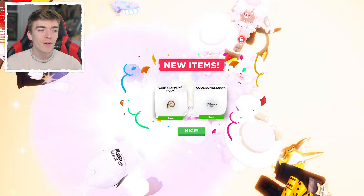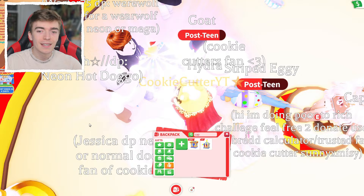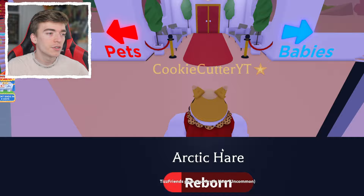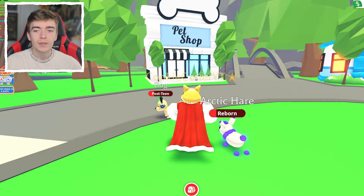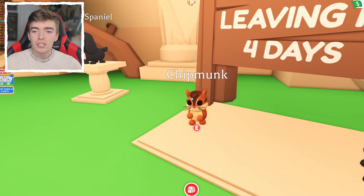We should get another legendary now. We've got nearly enough to make another one of those little monkeys. Then we're going to head over to the adoption center and walk through into the pet shop, because there are multiple pets leaving the game. Someone just gave me a neon Arctic cat — crazy, thank you, that's very cool.